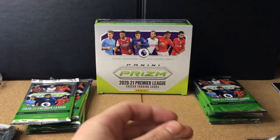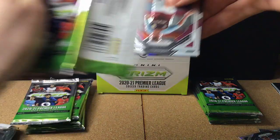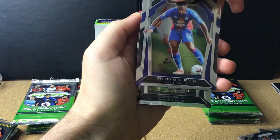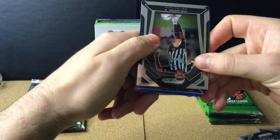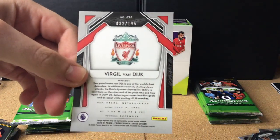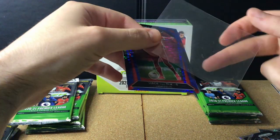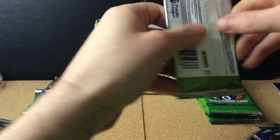I've lost track of how many packs I've opened but we're about halfway. We have Trezeguet for Villa, Joe Willock for Newcastle, and then a blue prism — and it's a Virgil van Dijk blue prism numbered 32 of 195. That's a very nice card. Virgil van Dijk, obviously one of the best if not the best centre-back in the world, who Liverpool are desperately missing at the minute.